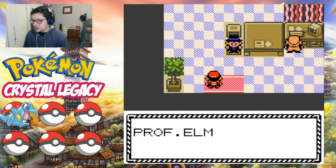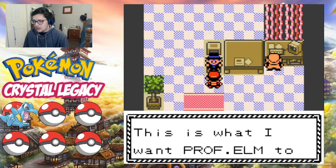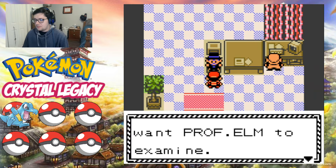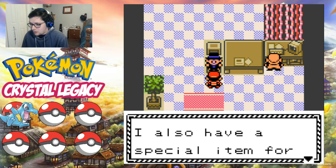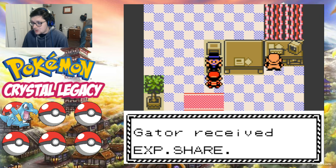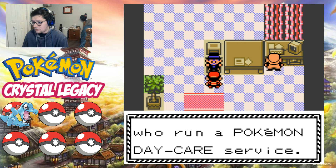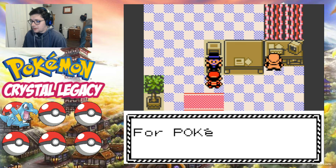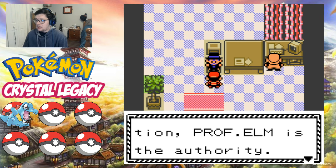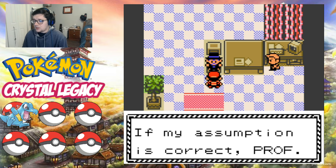'Hello, you must be Gator. Professor Elm said that you would visit.' This is what Mr. Pokemon wants Professor Elm to examine, and we get the Mystery Egg and a Key Pocket item. 'I also have a special item for you' — and we get the EXP Share in the item pocket. 'I know a couple who run a Pokemon Daycare service, they gave me that egg. I was intrigued so I sent mail to Professor Elm — for Pokemon evolution, Professor Elm is the authority, even Professor Oak recognizes that.'